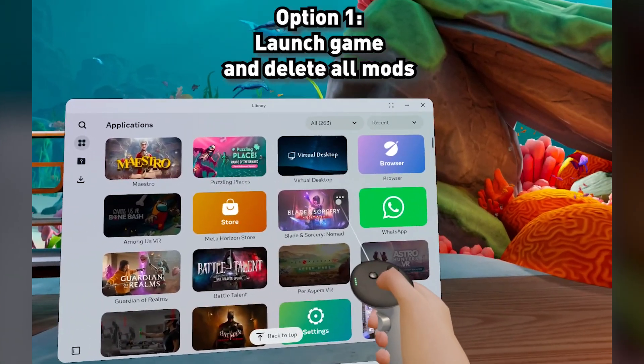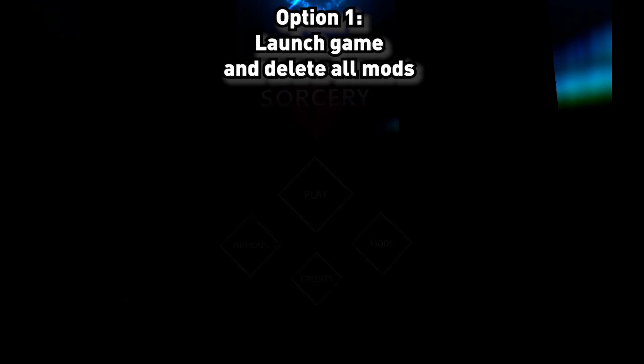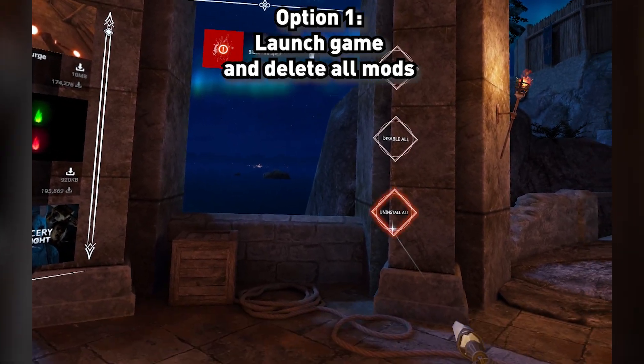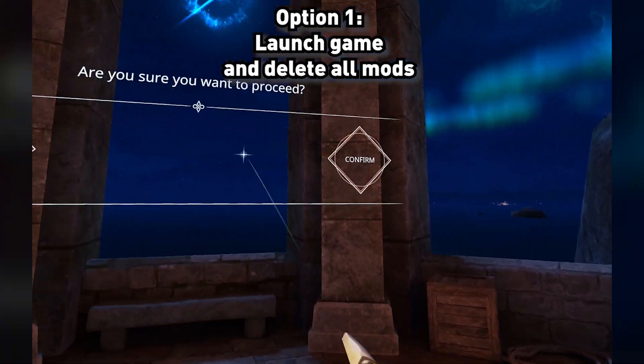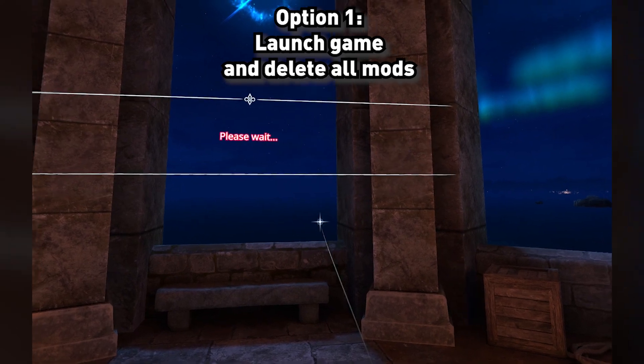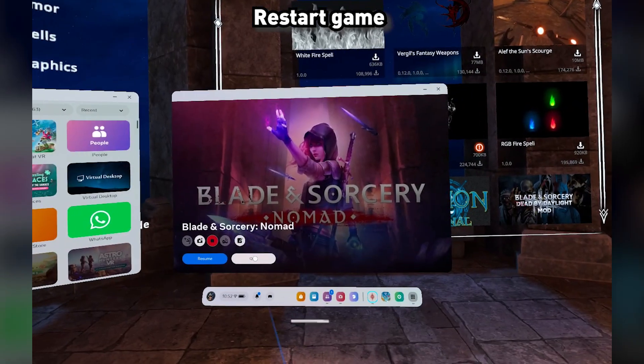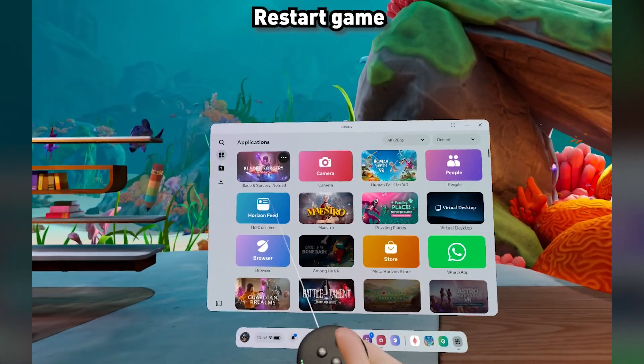The first option is launching the game and then go to your mods. Unfortunately, you have to uninstall everything and uninstall all your mods. When you're done, close the game and launch it again, and it should work.